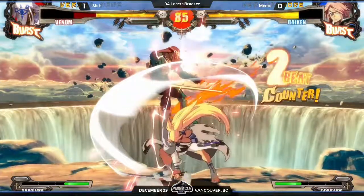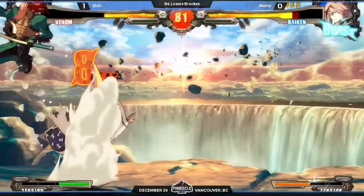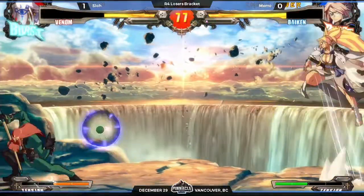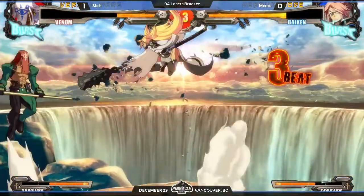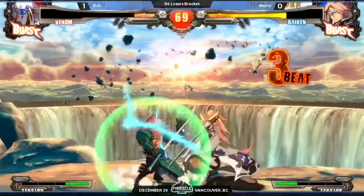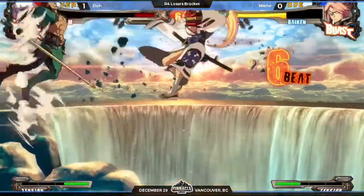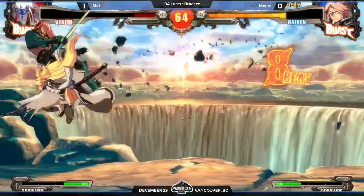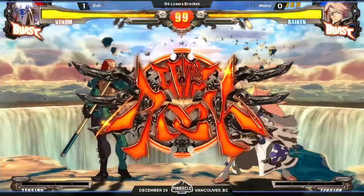Another interesting thing — that's a big counter hit. Didn't quite air throw. Where'd that arrow come from? Venom's air throw is crazy. Venom also has one of the best 6Ps in the game. I want to say it's above knees in ball for the first seven frames. And then they added the buff where he can actually cancel it.